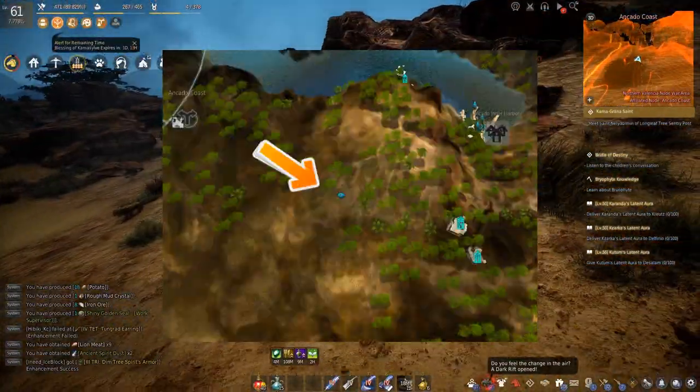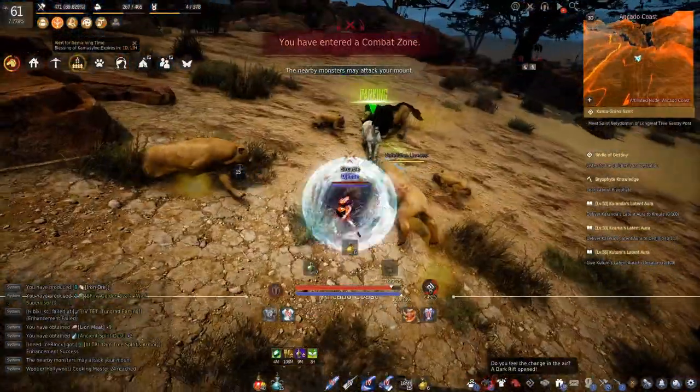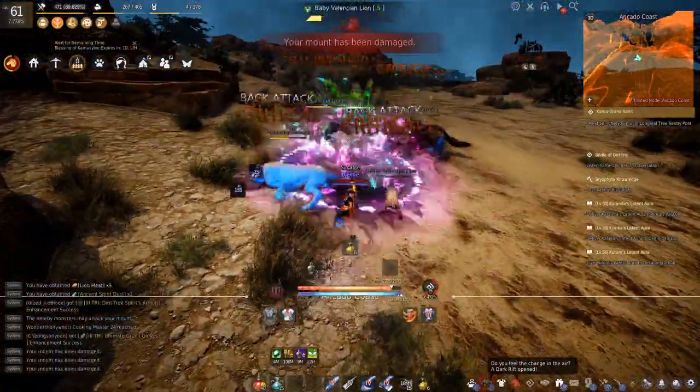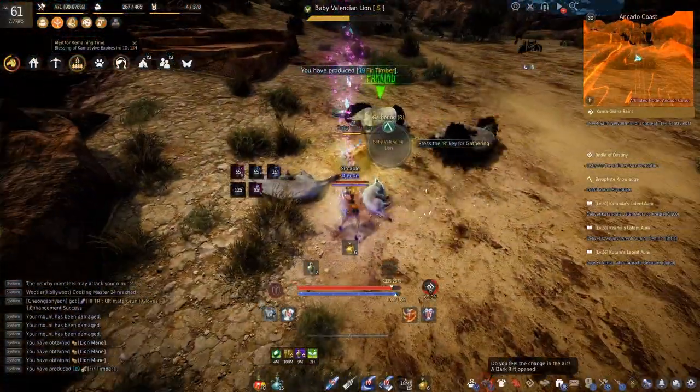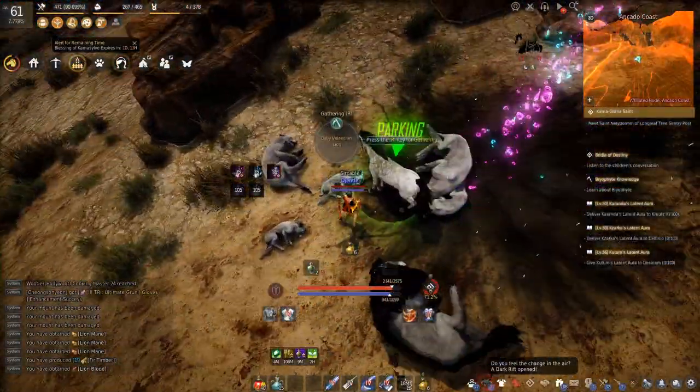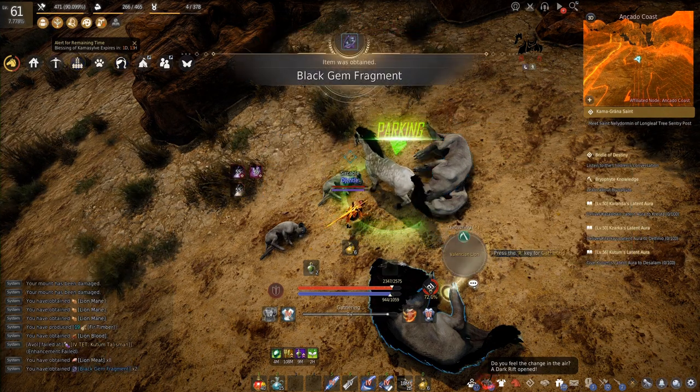Seventh will be lion meat. Again, you only really gather this meat for Valencia mills, or to sell on the market as it does sell for about 14,000 silver per meat. Lions are kind of spread out in packs, so basically you ride your mount from pack to pack, run into them with your mount, and your mount will aggro the lions.